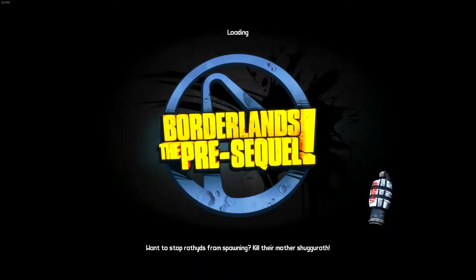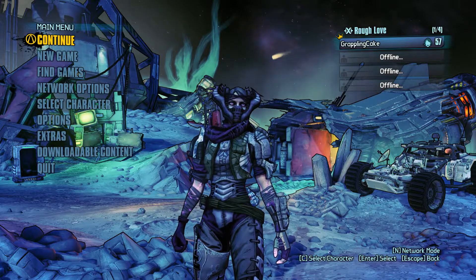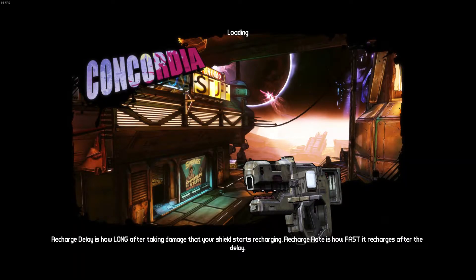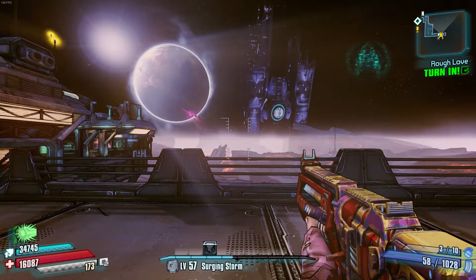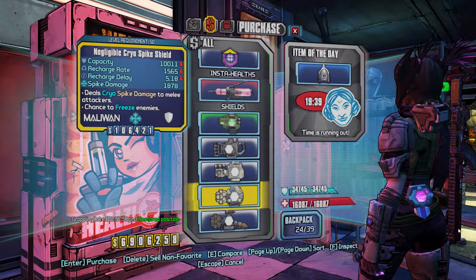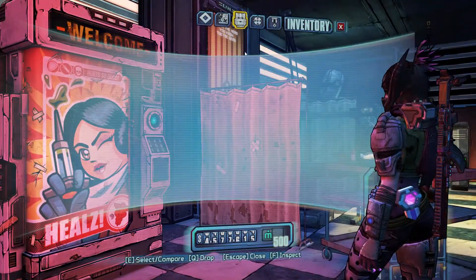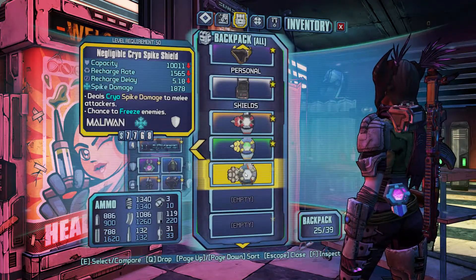It doesn't help that in Borderlands 2 you have a couple of hub areas — you have the frozen area, then you have the Dust, which is a main area, and you have Iridium Blight, which is another main area. And then there's Triton Flats, which is somewhere you go to as well.